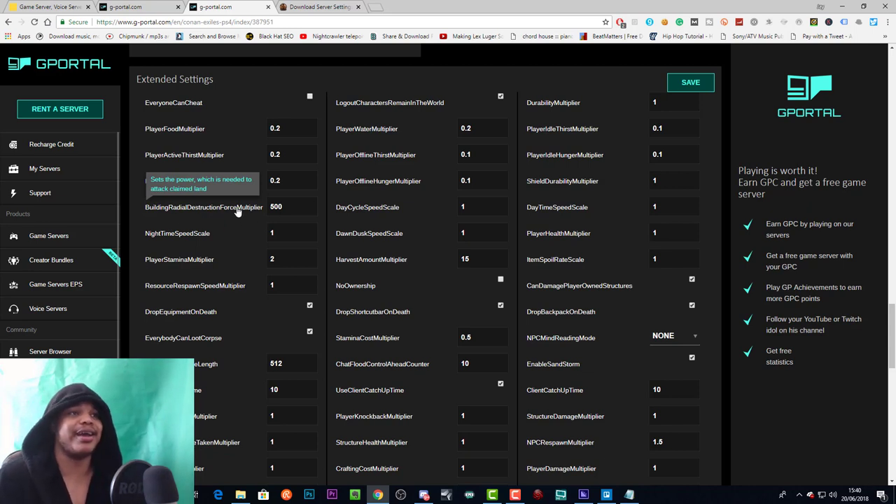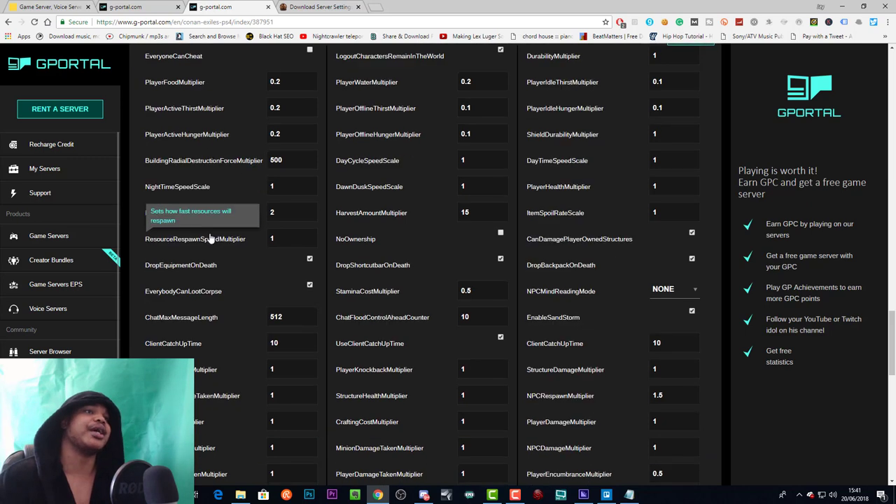Building radial destruction force multiplier sets the power needed to attack claim land — honestly I have no idea what this means. If you know, please leave it in the comment section so I can make an extra video on it. Nighttime speed scale is basically how fast your nighttime is — set it to five and nighttime will finish five times as fast.